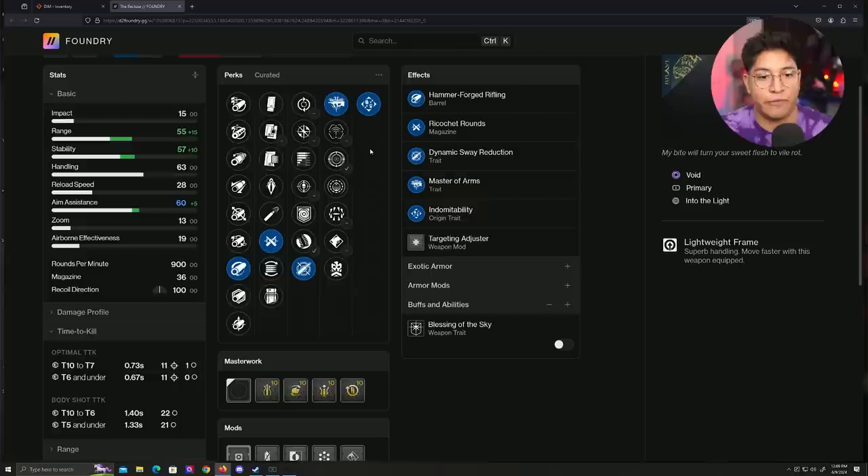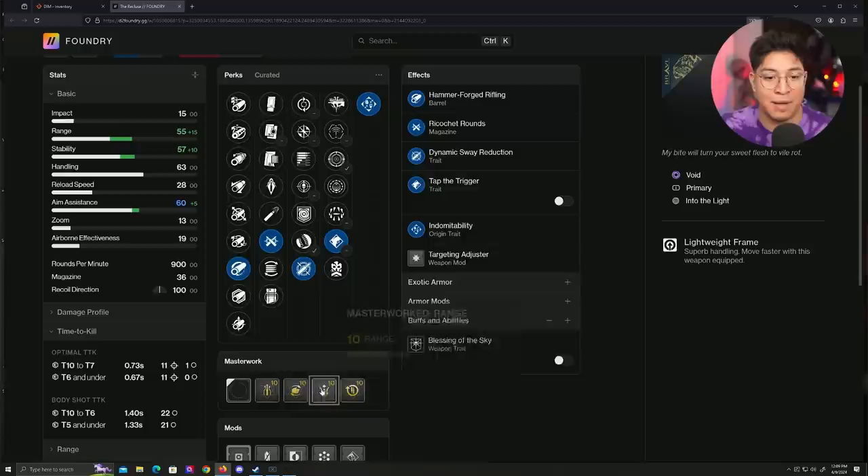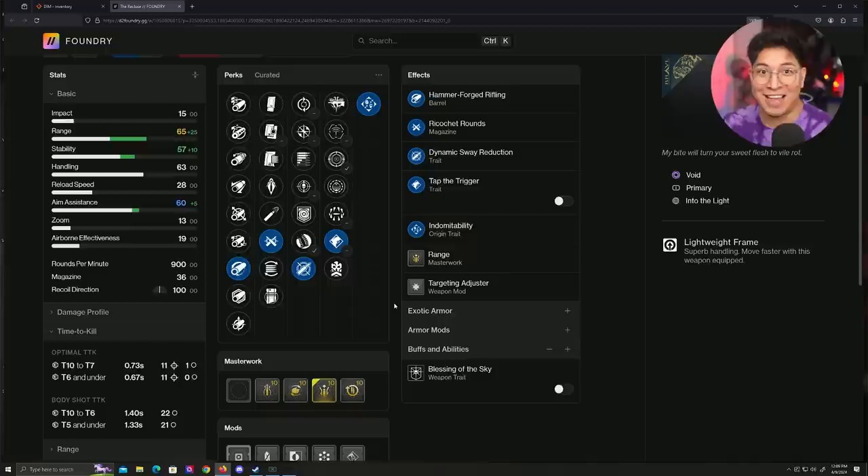Master of Arms is kind of like a better version of Harmony, just for fun builds — same with Desperate Mashers. But if I was to take this into Trials and wanted to be an absolute beast, my god roll would be Tap the Trigger and Dynamic Sway: all that range, all that stability, never missing a shot, not flinching, not getting any bloom. This would be a monster for sure.